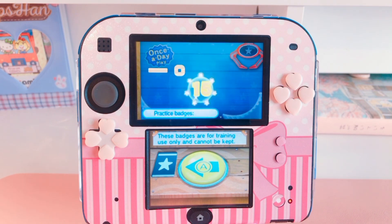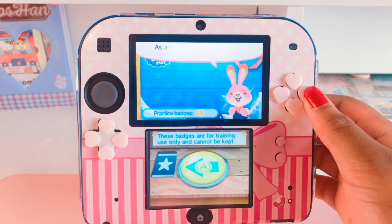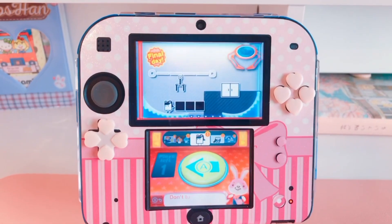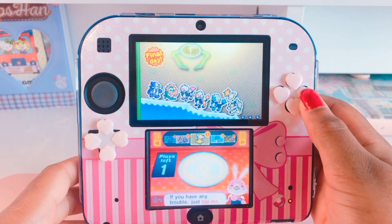After you're done with all your practice plays, your practice badges are added up and based on what you've won, you get a play. I received one free play, so now it's going to take me to the crane that was modeled after the practice one.